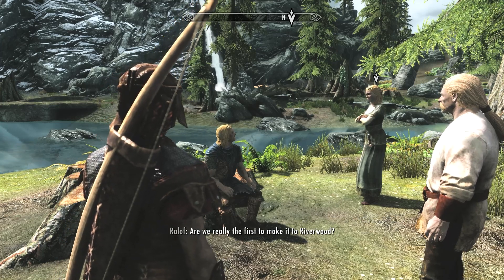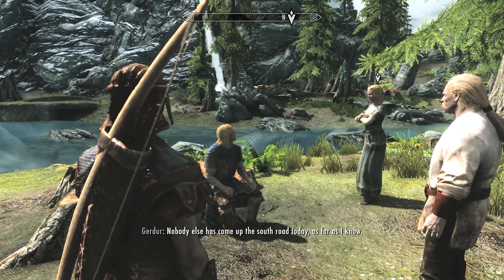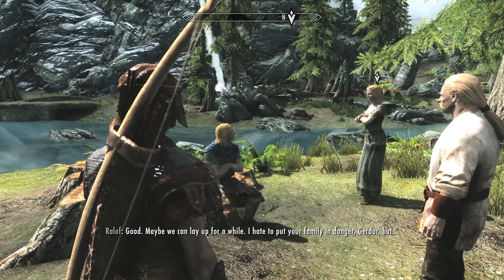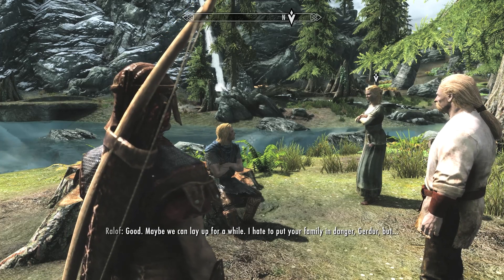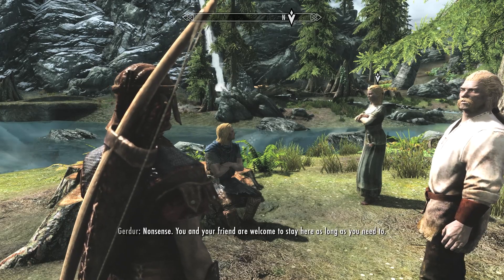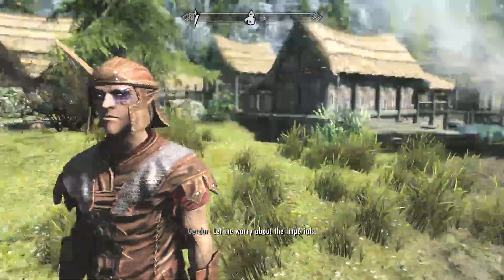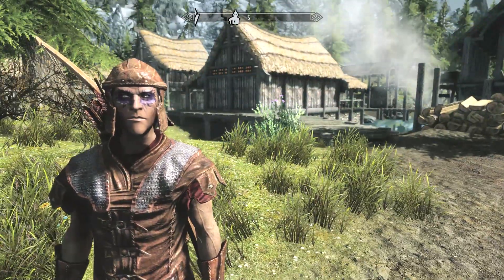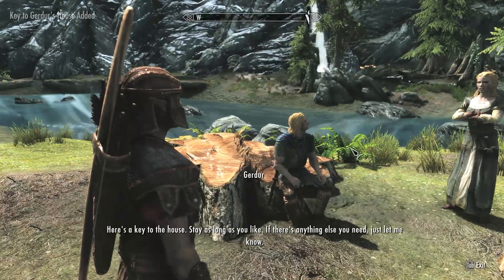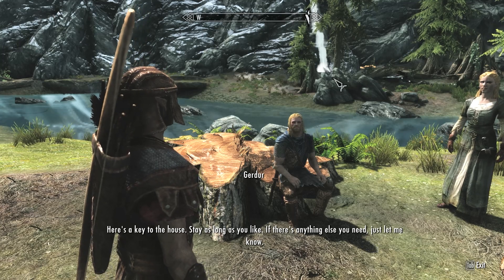Ralof asks if they're really the first to make it to Riverwood — nobody else has come up from the south today. Gerder welcomes them to stay as long as they need to, says she'll worry about the Imperials. She gives us the key to the house and says any friend of Ralof's is a friend of hers.